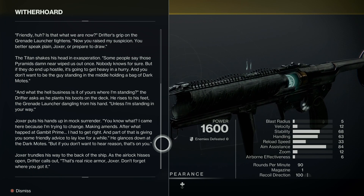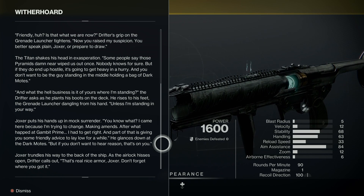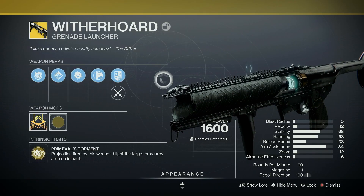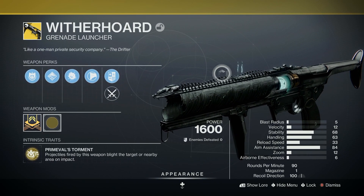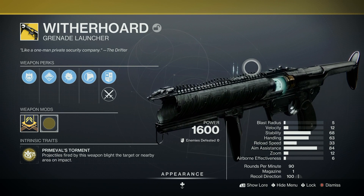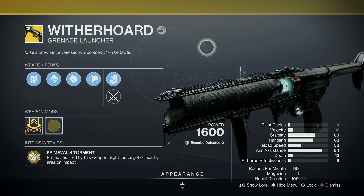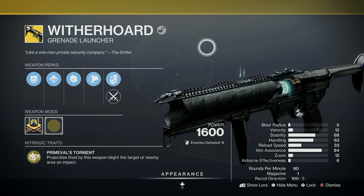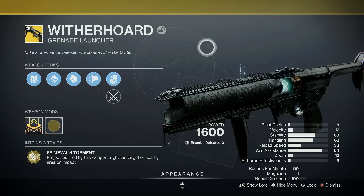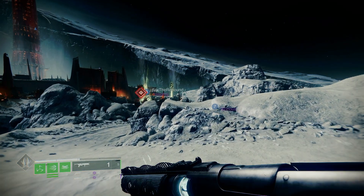Drifter calls out: 'That's a real nice armor, Joxer. Don't forget where you got it.' So yeah, this is one of Drifter's grenade launchers. This can be got from the Monuments of Lost Light, so you can get it in the tower. That's handy enough. What we'll do is take it into the Lair of Sorrow and give it a go.